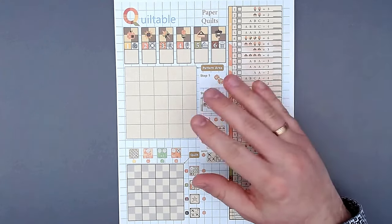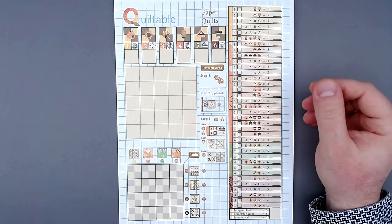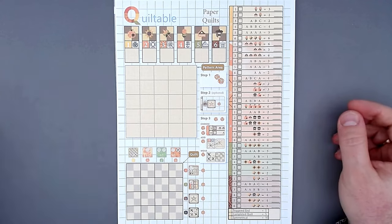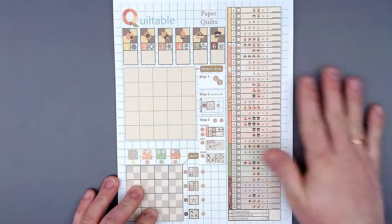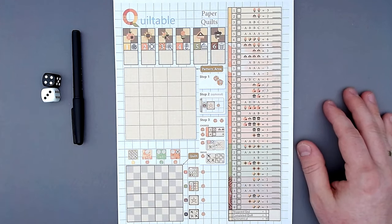What I have planned for today: I will bring you a solo playthrough of the game, because there is a solo mode that is quite interesting, and then I will give you just a few thoughts from my side. All we need for a game is the game sheet, which we have right here, then also a pen and two dice. That is all we need.